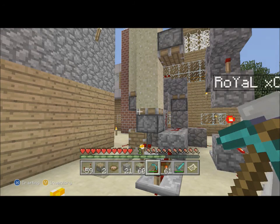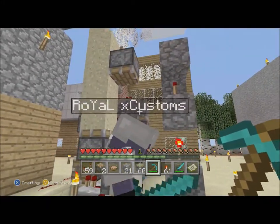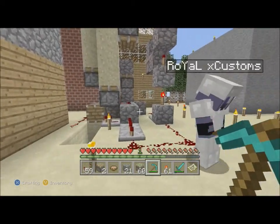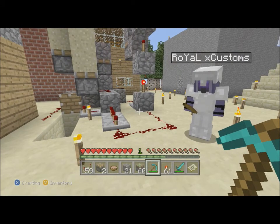Hey everyone, Chrome here, and I'm joined by Mocha. Hello. This is one of our older worlds. It was made when we didn't even have creative mode — no food bar.